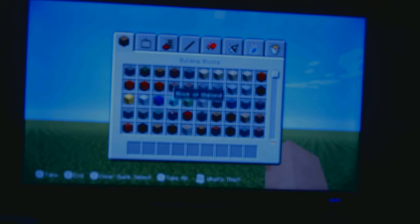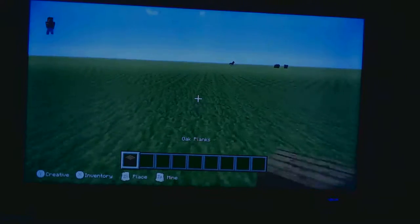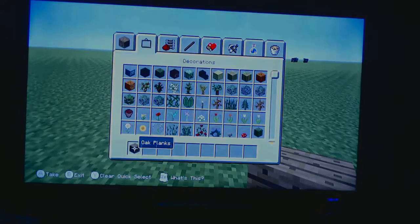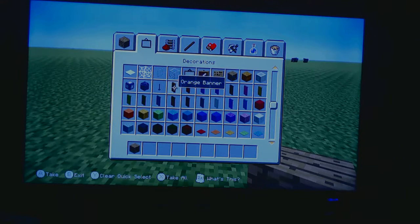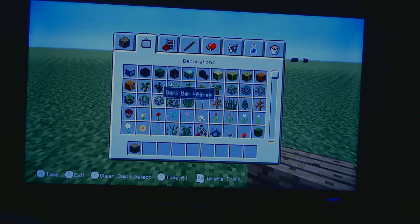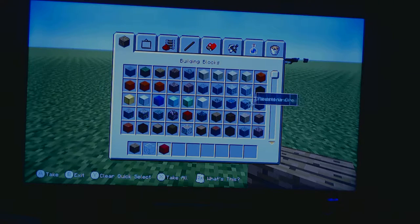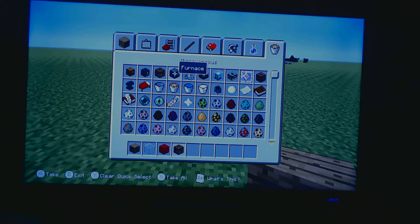So today we are, I'm going to show you how to build a simple house. You're going to need wood, glass, and red wool - optional - and a crafting table, a furnace, and a chest.